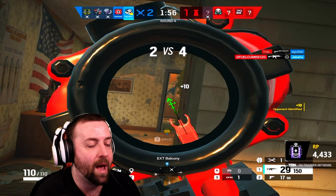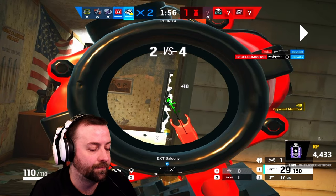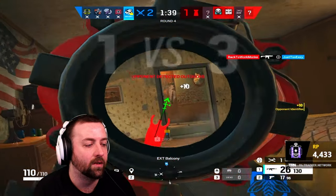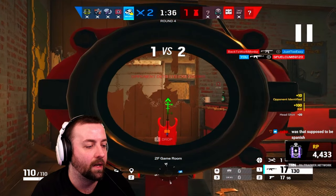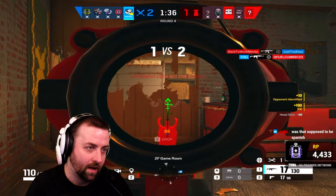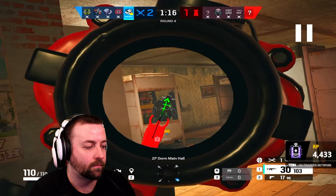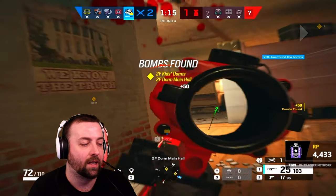Now we're back on Oregon — it's a 2v4 and this is a pretty clutch round. Mute swings out and we just track him all the way, take him out. 2v3 — we find the one at Yellow, we jump in. A guy is still outside running around — he just took down a teammate. We get a free kill with the guy running back in. I thought I killed him there but he swings back out and we finish him up.